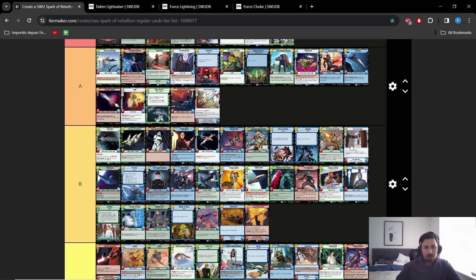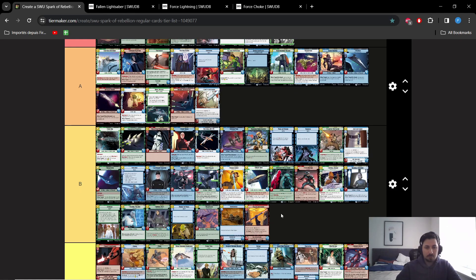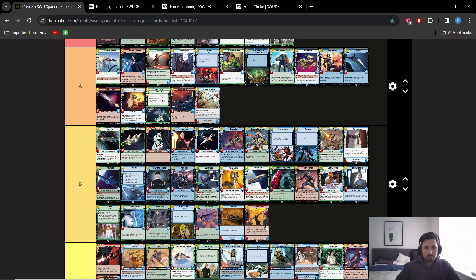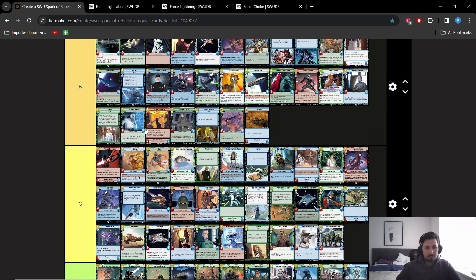Jedi's Lightsaber performs a bit better because there are simply more Jedi units, and I think Yoda is overall a better card than Fifth Brother at least in the current meta. I'm going to put Fallen Lightsaber in B tier but rated relatively low — between Piet and Eularen sounds about right.